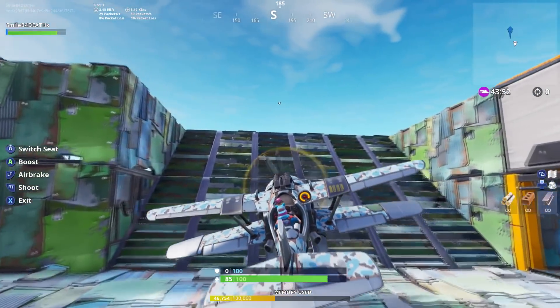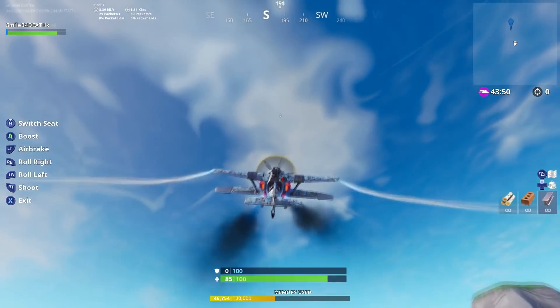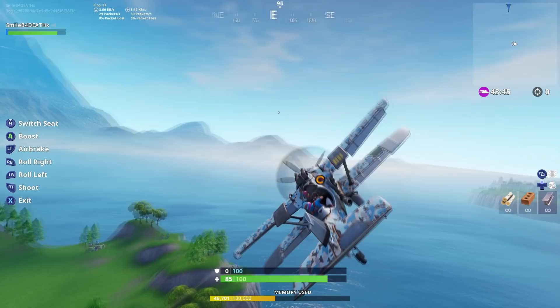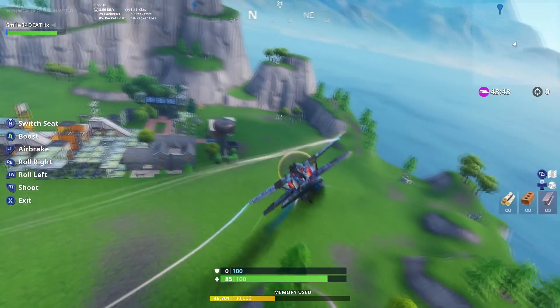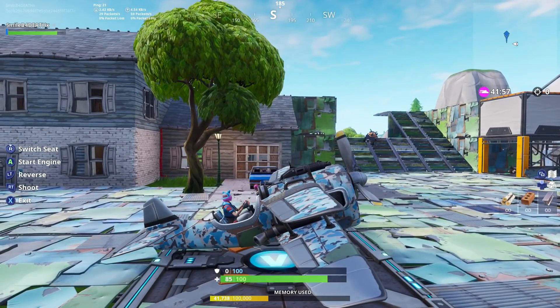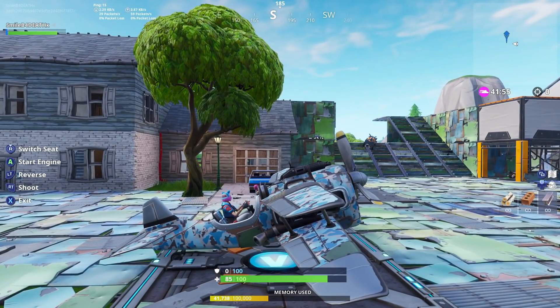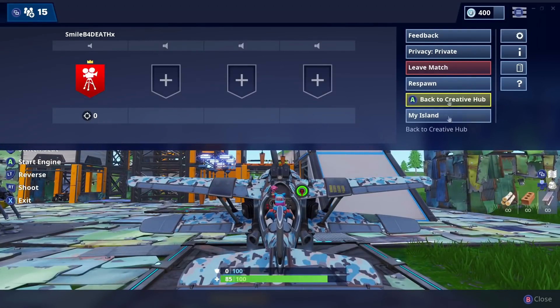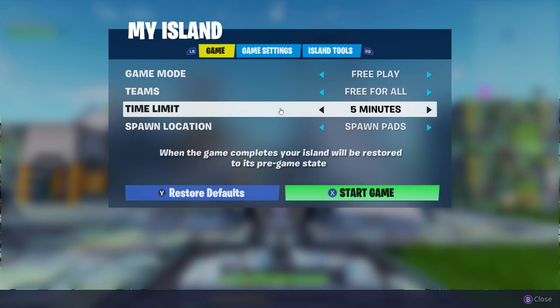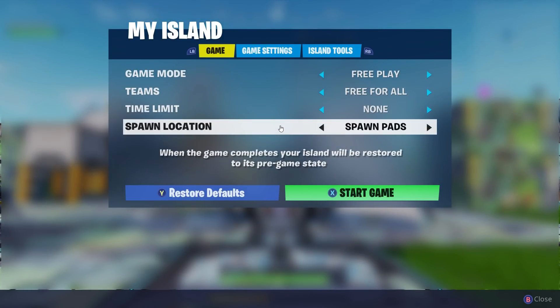If you go into the menu and click on 'My Island' you will see a load of settings where you can adjust the time — you can adjust many things. So if you have a group of ten friends you might want to build a map and do a proper fight. Go into 'My Island' and the game mode is free play.